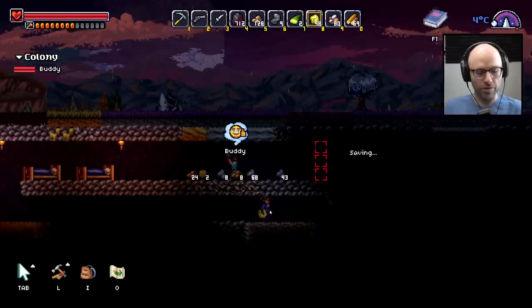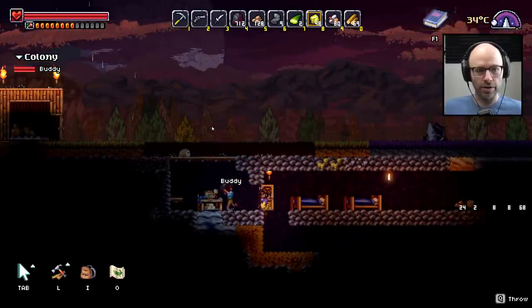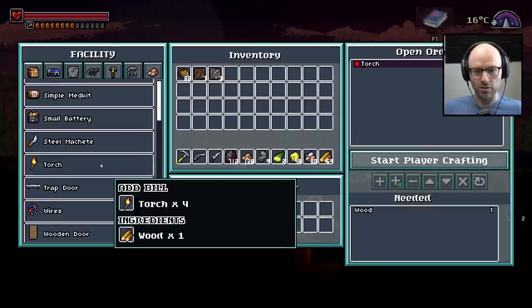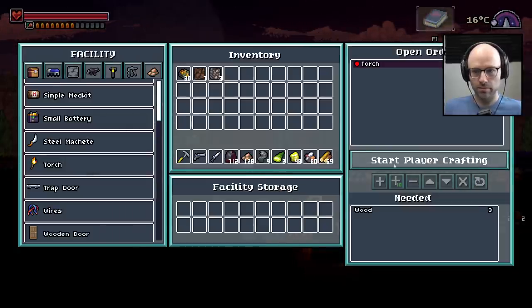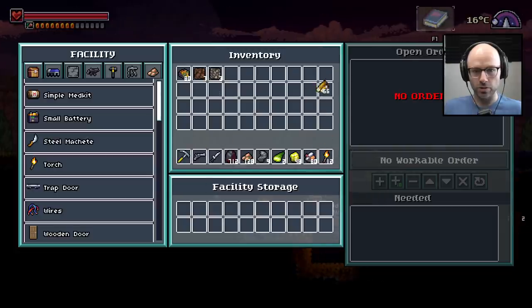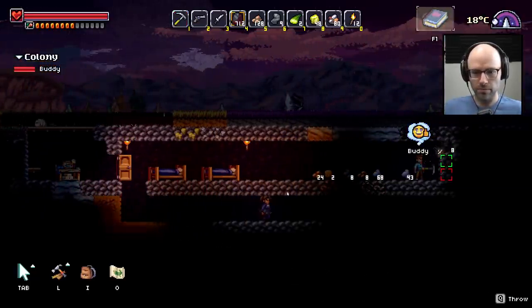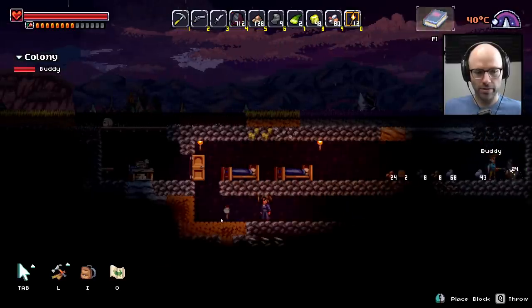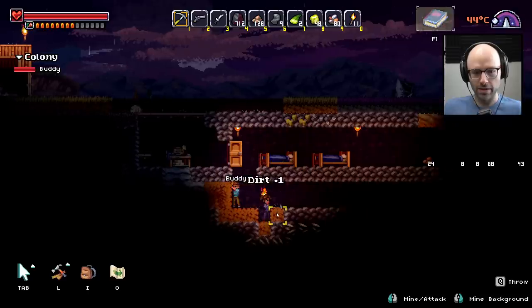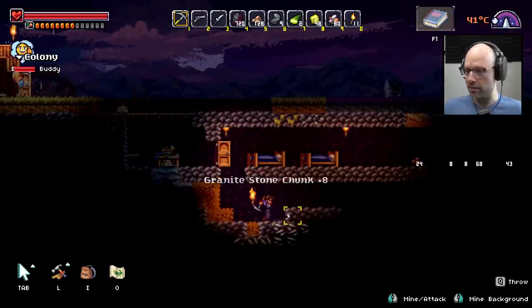I do think I should probably put some light down somewhere though — I don't have any. 20 degrees inside — that's nice. Let's craft some torches please. Little bit of facility storage for you. Give me a torch right here. And then break this and go down one more. Now we've got like a six-block second floor, man, with a little dirt staircase so Buddy can still get to the stockpile.